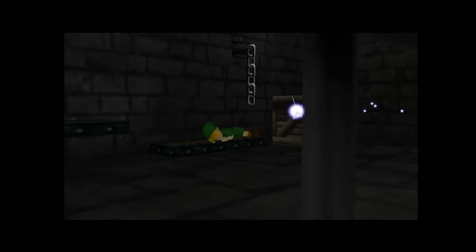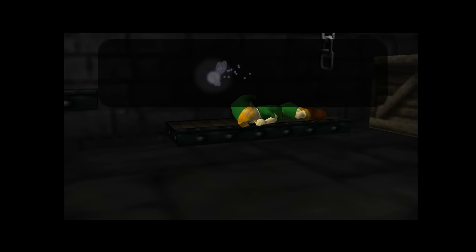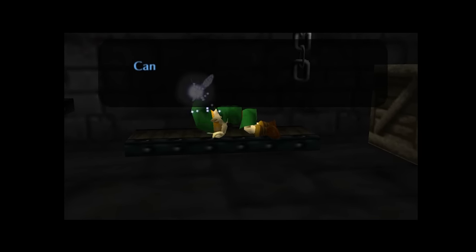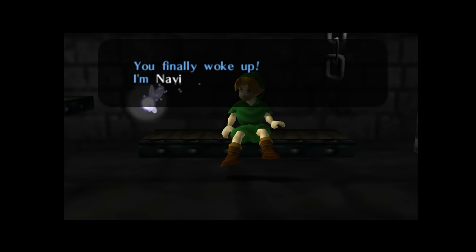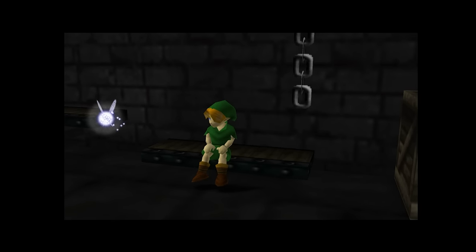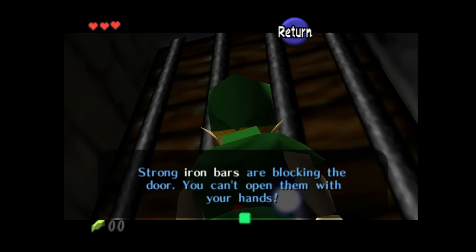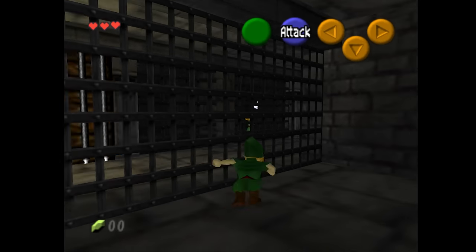We start in a prison cell. Someone says: 'Hello, wake up, something terrible has happened.' We're told the Kokiri have been captured by Ganon's soldiers and we're in a castle dungeon. There are other captured people in here too.